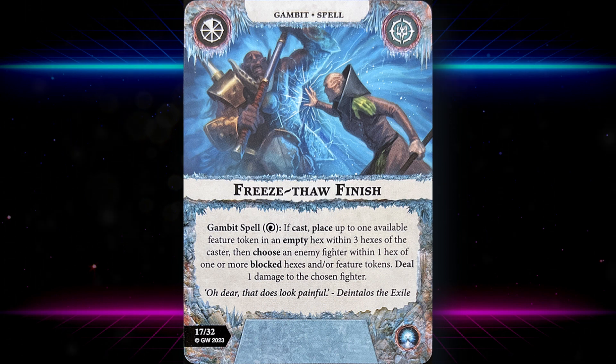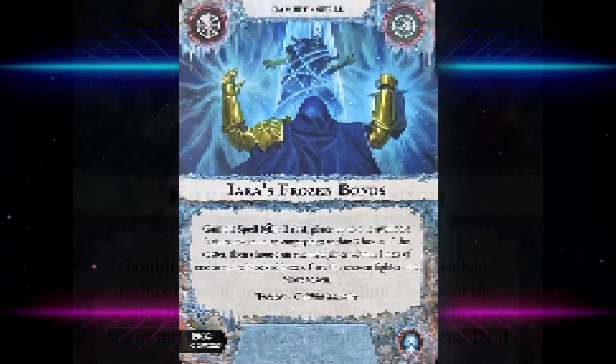Freeze Thaw Finishes: a gambit spell costing one focus. If cast, place one available feature token in an empty hex within three hexes of the caster, then choose an enemy fighter within one hex of one or more blocked hexes or feature tokens and deal one damage to them. Fairly reliable ping damage and we also get to place the feature tokens we need to score the deck.